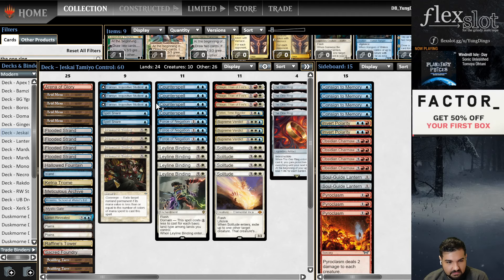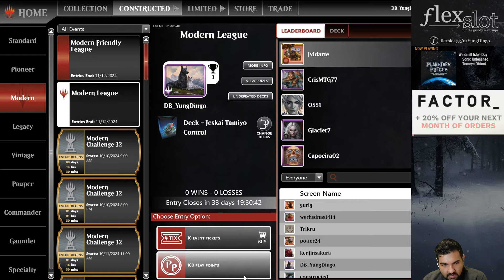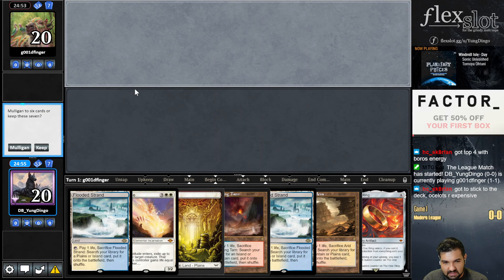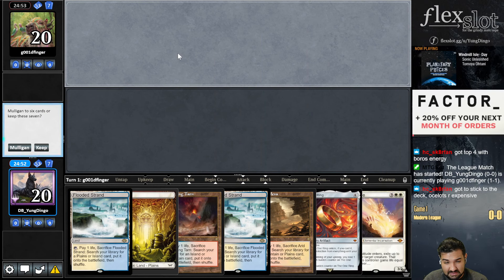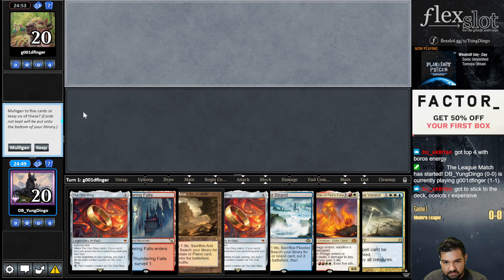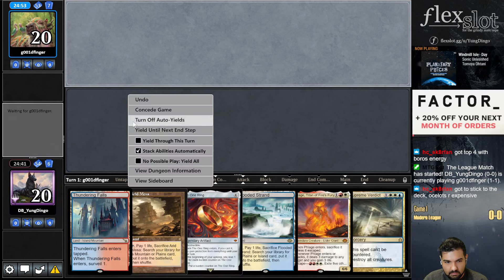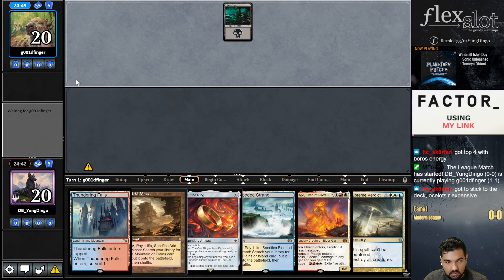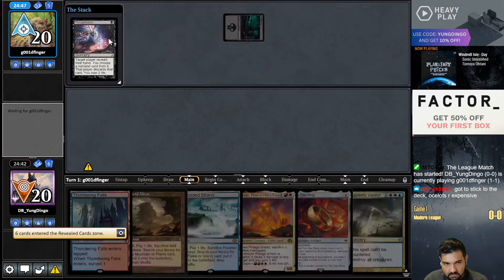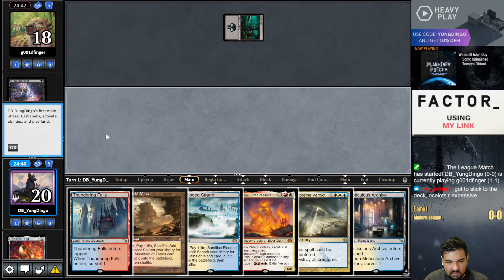Let's get into it. Opponent is on control sub Goblin blue-white, flash and cyborg cards pretty much. We're on the draw with a five-lander - I think I need a mulligan for something better, some more interaction in the early game. We can keep this next hand, put back one copy of the Ring and pass. Getting Thoughtseized - they're probably gonna take the Ring. Yep, takes the Ring.